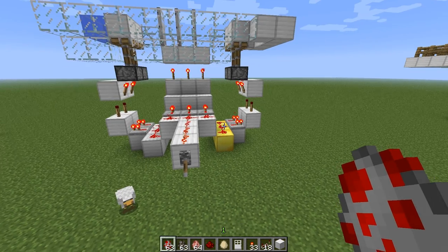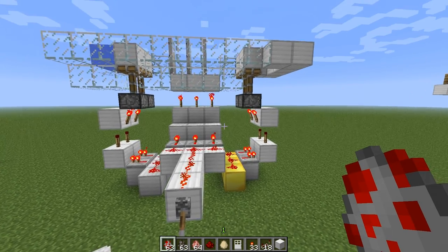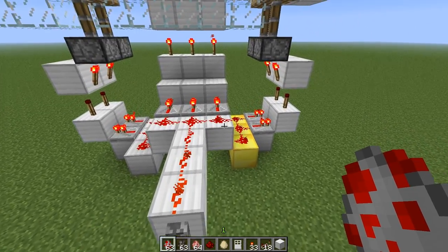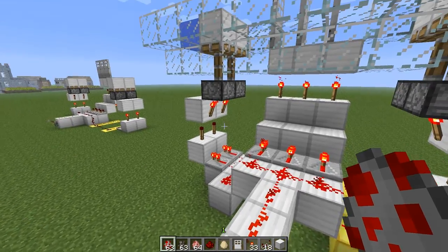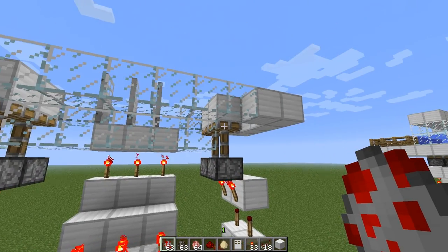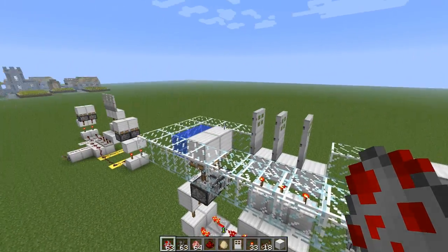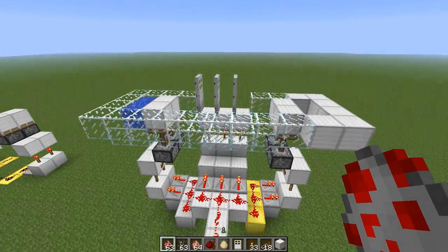Here we are in the creative world where I have the design of the breeding system all stripped down to its basics so you can see how it's working. I can break it down into four different sections: the center section controlling the doors, the side sections controlling the pistons on the side — one for your water sources, and the other to prevent your animals from getting into your killing chamber too early — and the fourth section, which is your building and breeding sections.